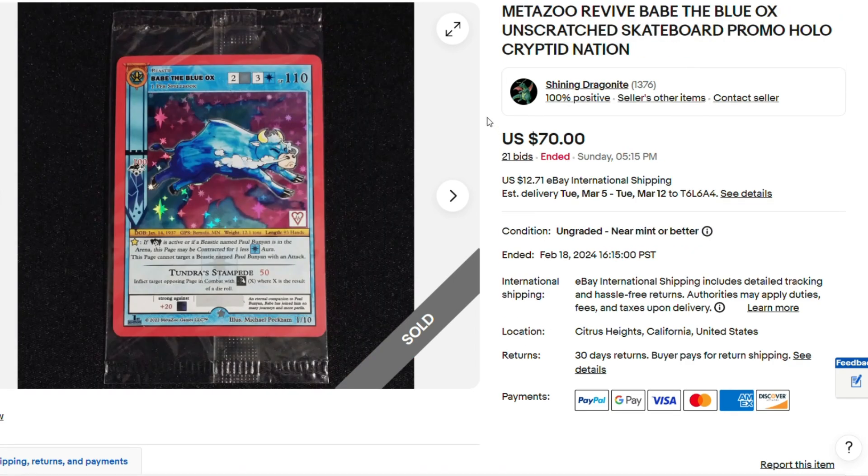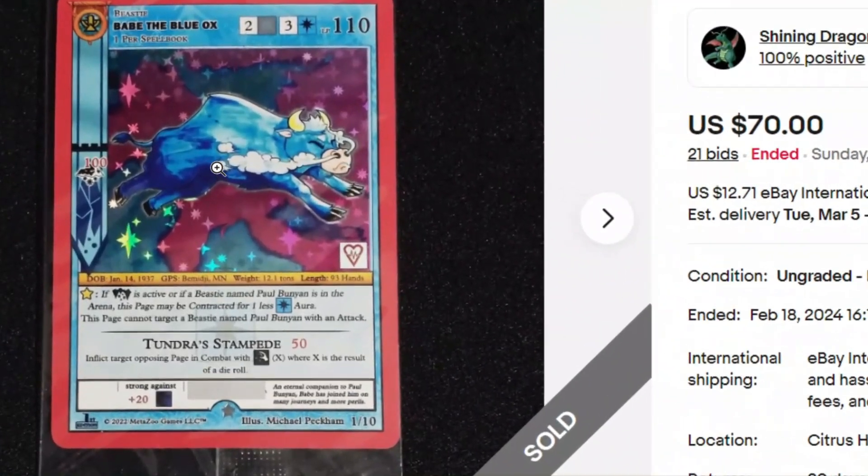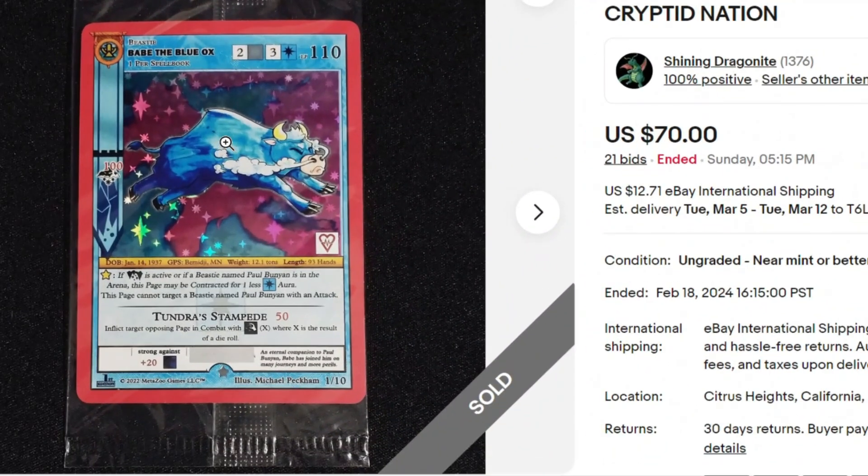Hey look at this — Babe the Blue Ox, unscratched, for $70. Now remember, we just saw the Piazza Bird unscratched, graded as a PSA 10, for $66. This one's not even graded and it's unscratched for $70. So Babe the Blue Ox is coming up in the ranks, man.